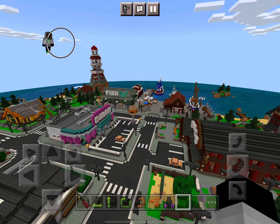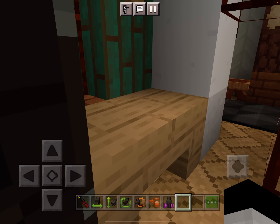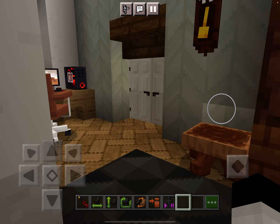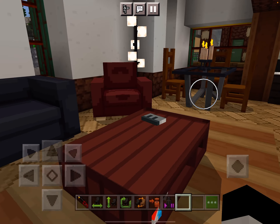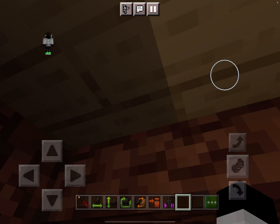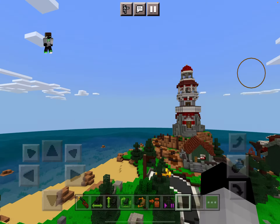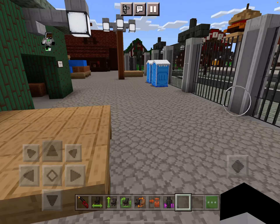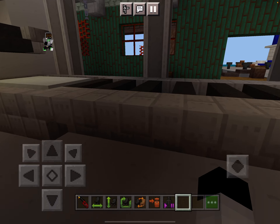Let's check out the furniture in the house. This is the dining room. Maybe I need to get a job in the dining room. Let's check out the furniture in the house. I think this house is too small. Let's find a better place and get out of here.